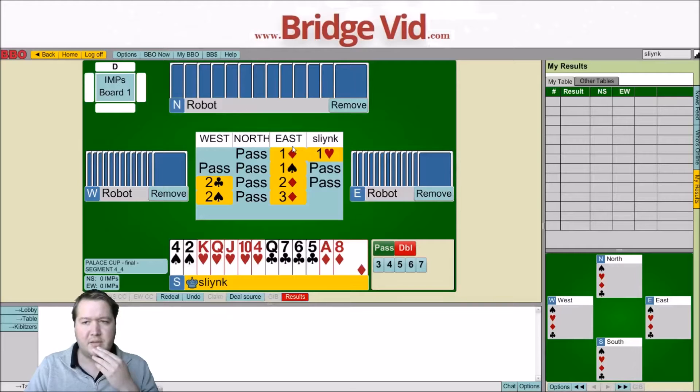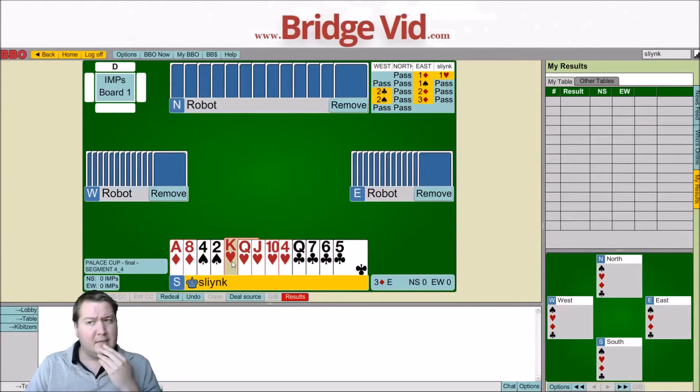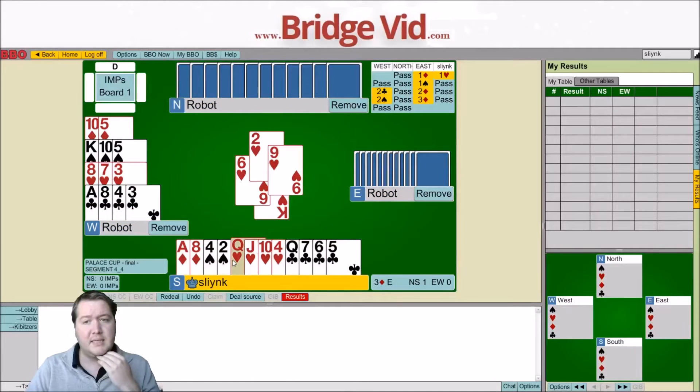This is some odd bidding - diamond, a heart, pass, pass, a spade. Pass, two clubs - I like clubs - two diamonds, pass, two spades, pass, three diamonds. I do not know what's going on here. East is like a 4-1, 4-2-6-1 or something like that. Anyway, nice easy top heart lead.